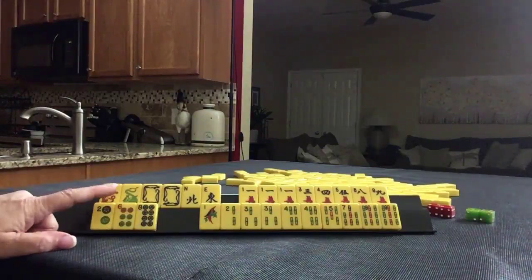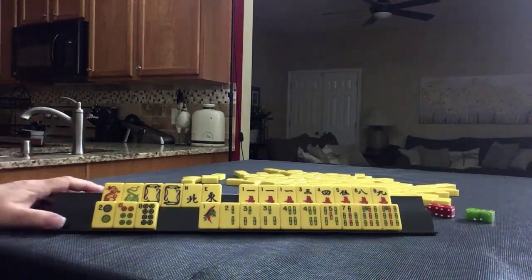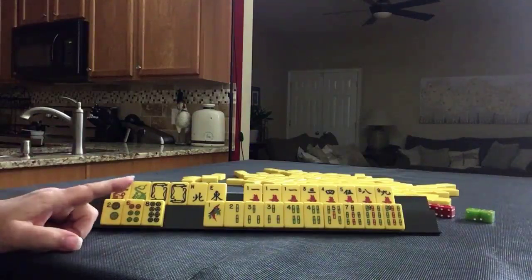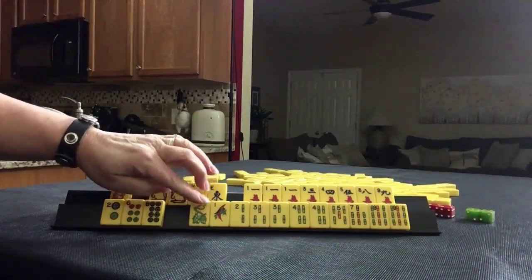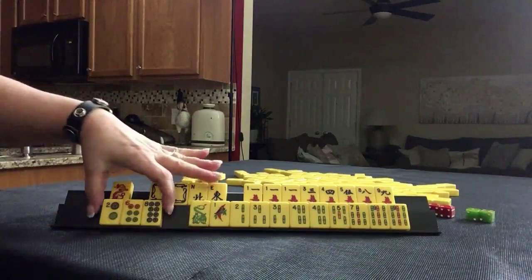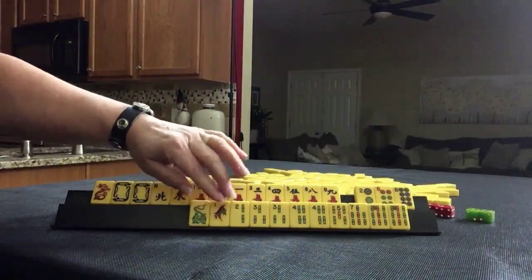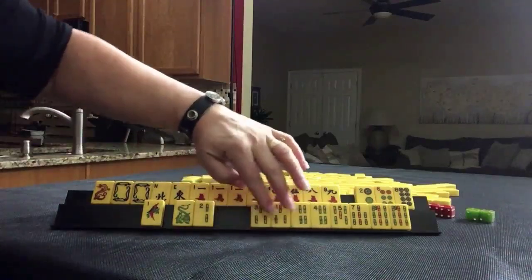If these were your tiles, what would you focus on and what would be your discards? If these were my tiles, I think I might try either a jewel hand or a gate hand with the green dragon and the bams. For jewel hand, the numbers are two, three, four, six, eight — or three, four, five, seven, nine. Two, three, four, six, eight is called Jade. Three, four, five, seven, nine is called Emerald.